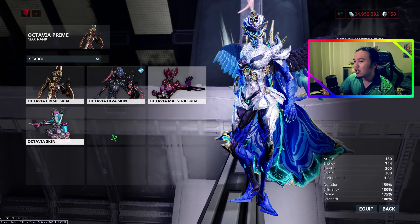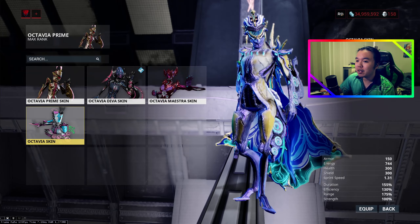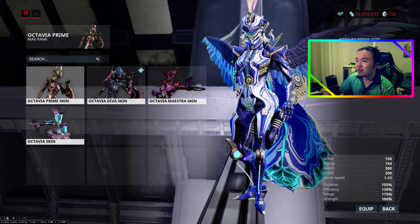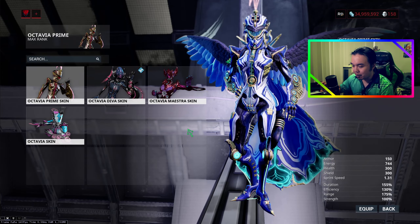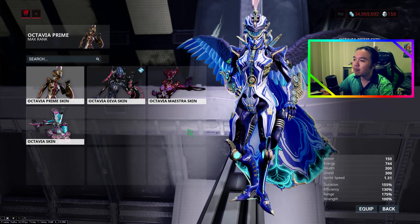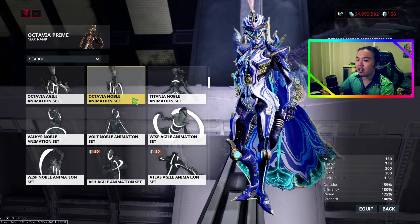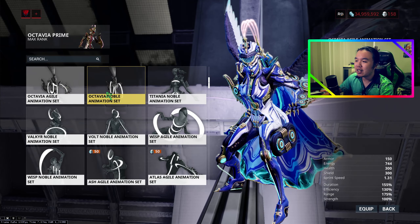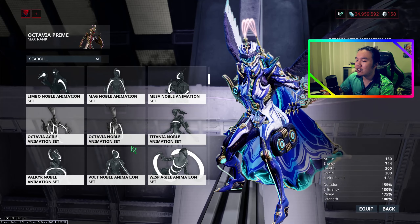Here we are in Fortuna with Octavia Prime. The color scheme that I'm using is actually pretty straightforward, and I'm not even using any of the special skins she has at the present moment. We are looking at a classic or classic saturated white for her primary color, which really changes her jacket as well as the top of her hat and a little bit around her neck as well.